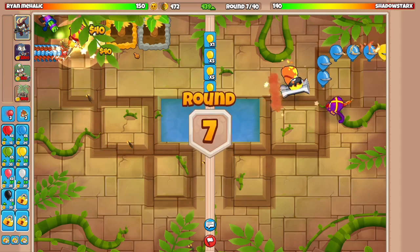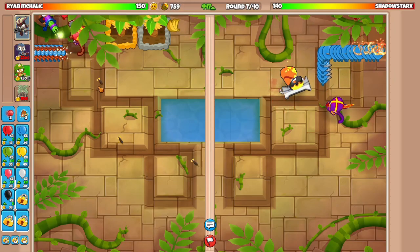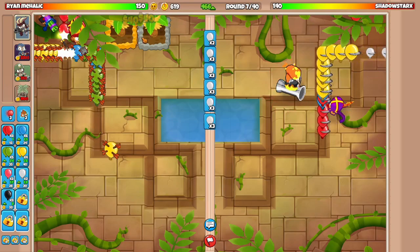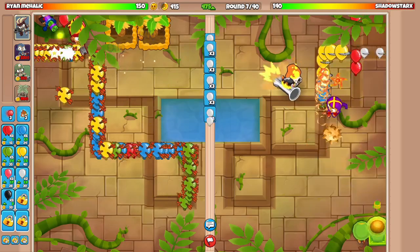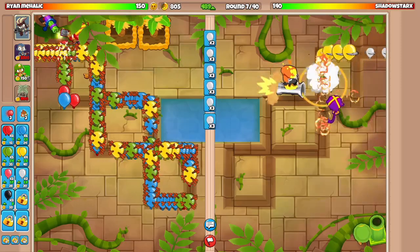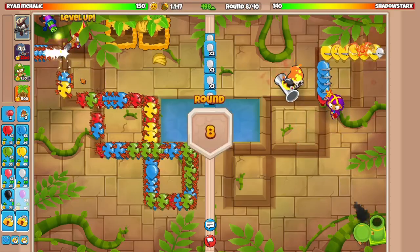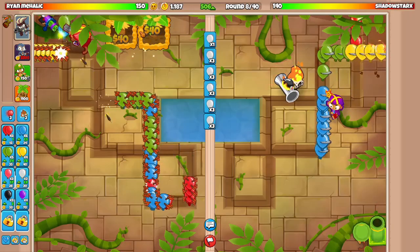Place you right there. We want to place it in the range of the Dartling, obviously. Start sending spaced whites there. Increased production. How does this do against grouped yellows? It actually seems to be doing decent. No leaks against grouped yellows — look at that, guys. The Dartling is so good on this map. It's insane.